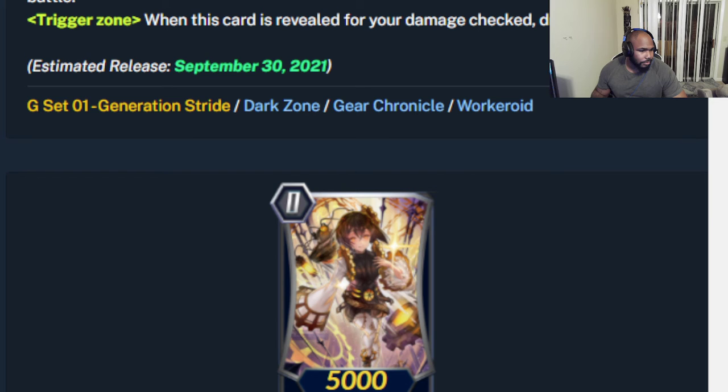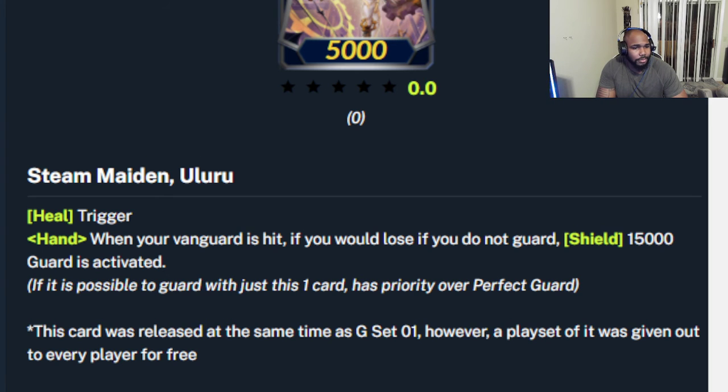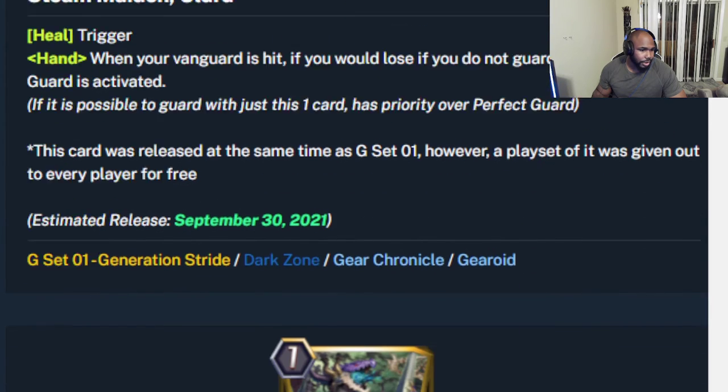Steam Maiden Ural is the heal trigger for Gear Chronicle. When your vanguard hits, if you would lose — if you do not guard, this shield gets plus 5k, so it's a 15k power guard that activates. This is the new guarding system: if you're about to lose it comes in with 15k power and blocks. If the attack is more than 15k, a second one will trigger, or the PG would trigger. If you have no PG but have two of those in hand, both will trigger to protect you from getting hit. This card is free.